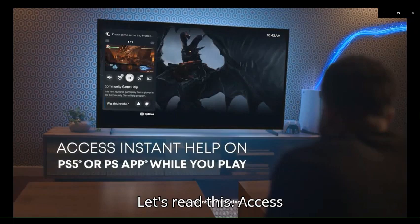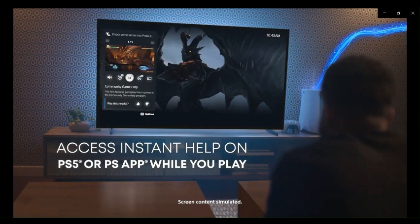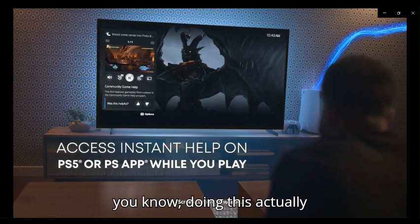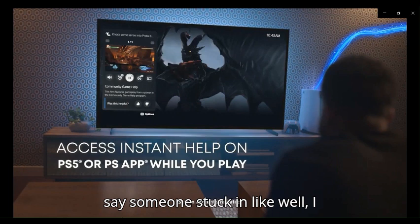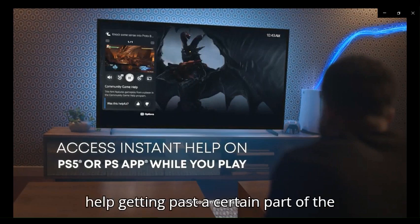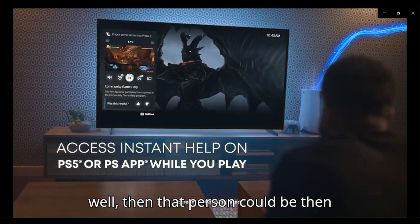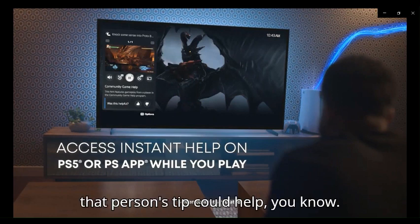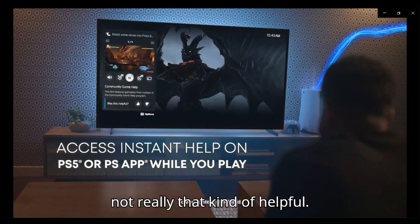Let's read this: Access Instant Help on PS5 or PS app while you play. Sony, you are aware that doing this could actually be helpful if, like, the help popped up on screen. Let's say someone's stuck in One Piece Odyssey and needs help getting past a certain part of the game, and someone else already got past that part — that person's tip could help, you know? But the way they're doing it here, it's not really that helpful.